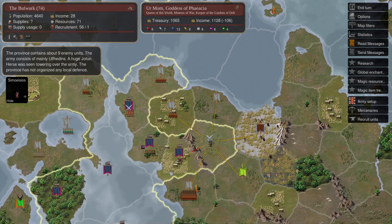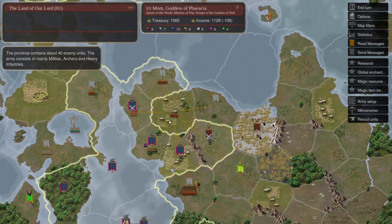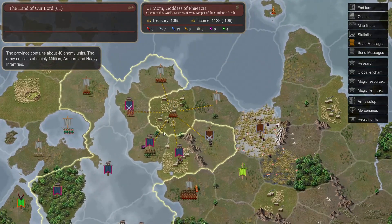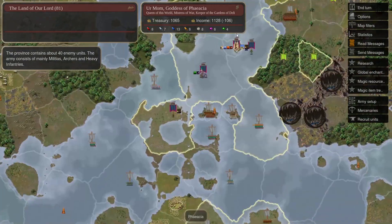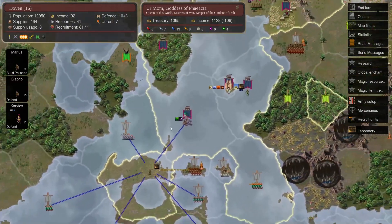But instead he messages me on Discord asking if I'm moving into province 81, and I just tell him yes — and then he backs off. So we don't get a fight there next turn, unfortunately.